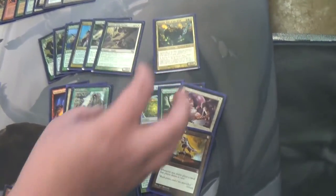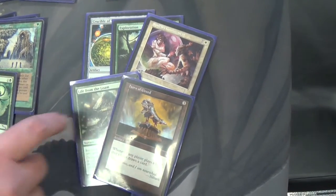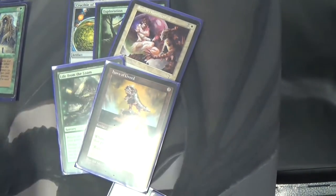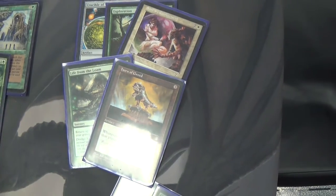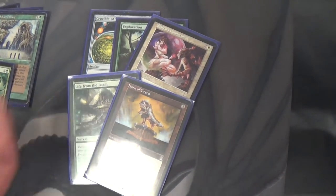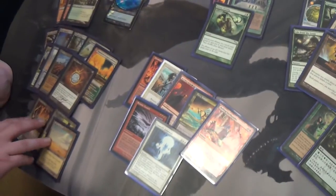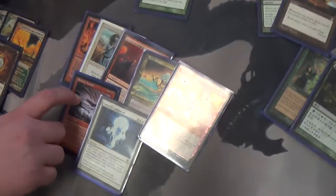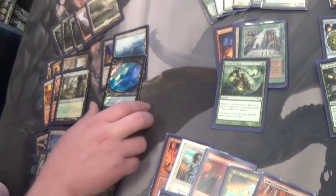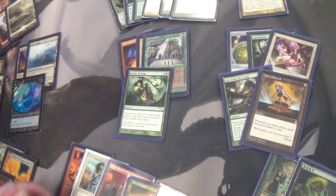The real crux of this deck is you're playing pretty much a land-based engine deck. You've got Crucible of Worlds to get lands back, Exploration lets you play extra lands, Horn of Greed — whenever you play a land you draw a card. We're playing 25 so we break the symmetry on Horn of Greed. Life from the Loam lets you get back the cycle lands so you can start burning through your deck real quick. We've got Seismic Assault so you can kill them that way sometimes. A lot of the time you just kill them with Thespian Stage and Dark Depths, which you can recur pretty easily off either Loam or Crucible of Worlds.